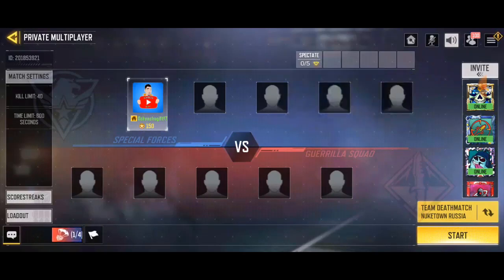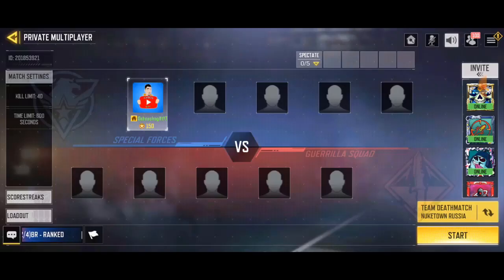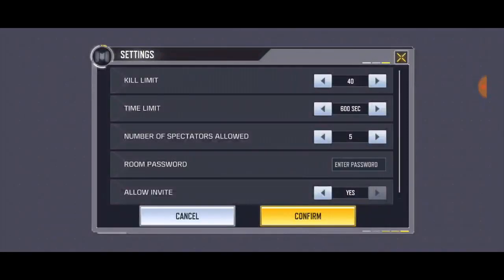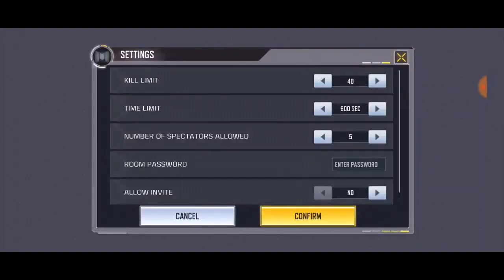Also go to settings again — 'Allow Invite' means when you invite a friend and that friend tries to invite their own friend. If you don't want that, click 'Allow No Invites' and confirm. Right now they cannot invite any other friend, so you're the only player who can invite or remove players.